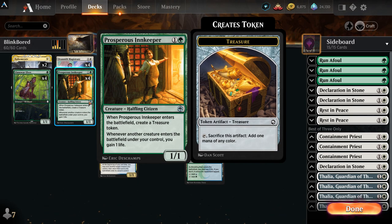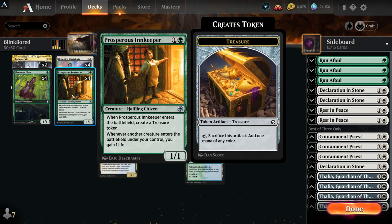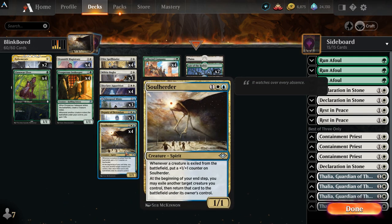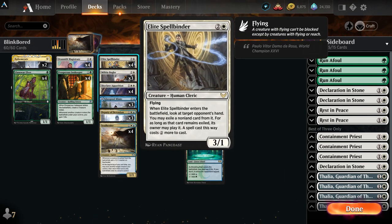We can grab a treasure and use it to have a Collected Company on turn three. Both of these can essentially help us get a Company on turn three. Since we're going to be having so many creatures enter the battlefield, we'll be gaining a decent amount of life, which is very helpful against the more aggressive strategies, especially when you consider that our Soul Herder will also get larger.